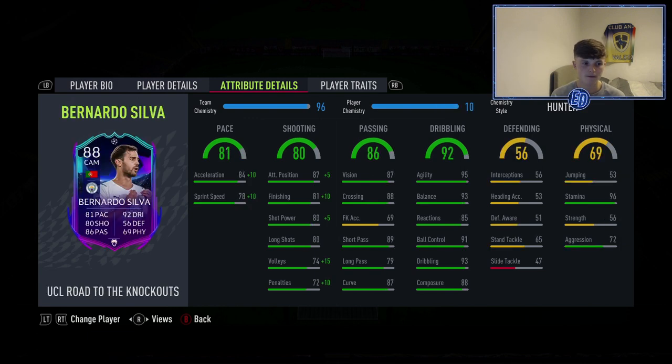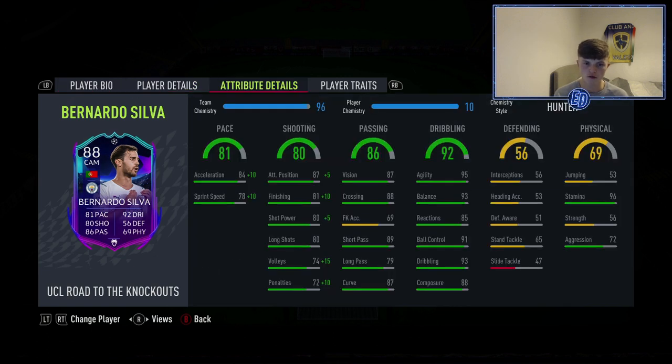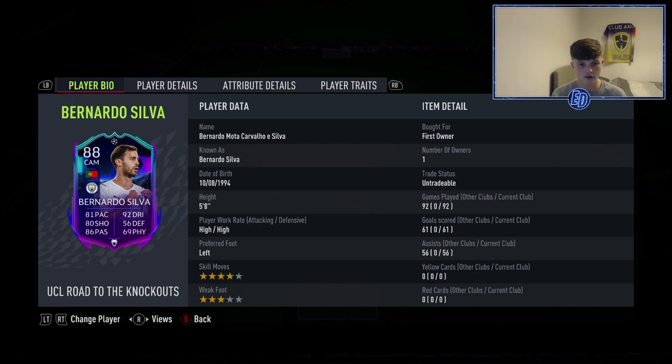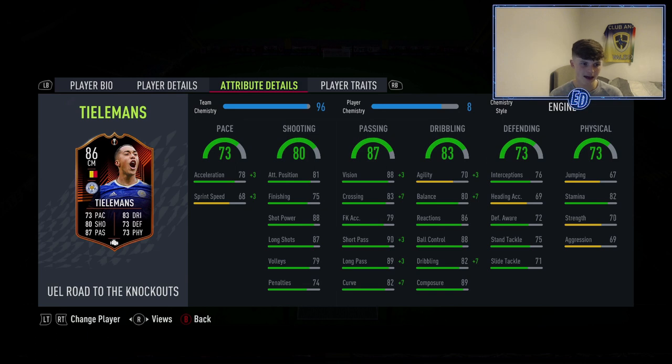At CAM — he plays CAM in the 3-5-2 in-game — four-star skill moves, three-star weak foot, high/high workrates, five foot eight, left-footed. I loved him straightaway: first five games I thought he wasn't that good, but now he's been insane. Those stats are incredible from 92 games as a CAM. You don't notice the lack of pace because he's so good at dribbling and shooting, which is why I love him.